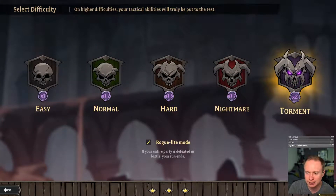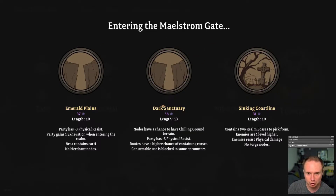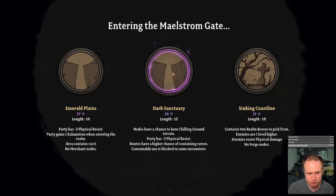We'll stick with Torment — we're gonna have more gear so it should be a little easier. And then I want a long one. Oh, here is a long one. Chilling ground, party has less physical resist, higher chance of containing curses, consumable use is blocked. Okay, let's go for the Dark Sanctuary.